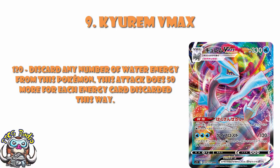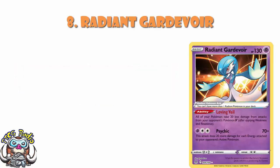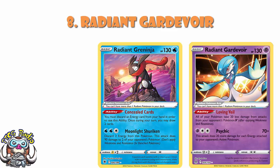In at number 8, we've got Radiant Gardevoir, and this is not for the attack. What we've got here is the ability that says your Pokémon take 20 less damage from attacks from your opponent's Pokémon V. It really is as simple as that. Taking 20 less damage is really good. Maybe there are still going to be a bunch of decks that just want to play Greninja for the draw power — that's absolutely fine — but if you don't know which Radiant Pokémon to play, this is a really, really good option.